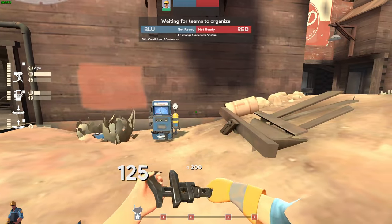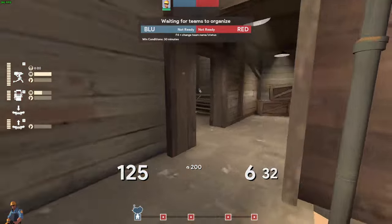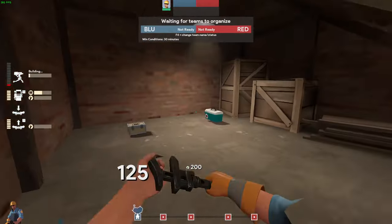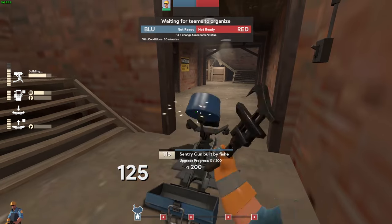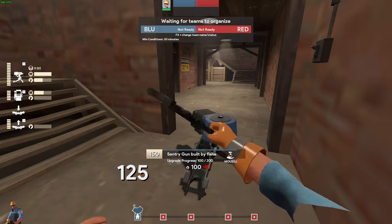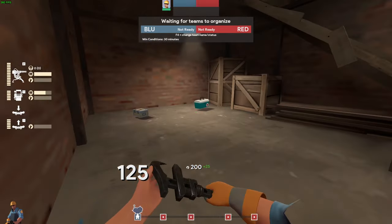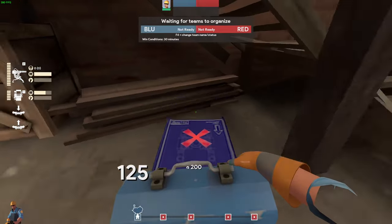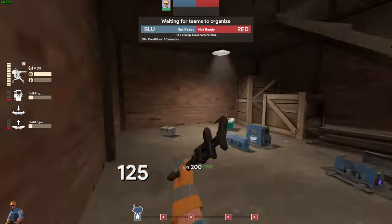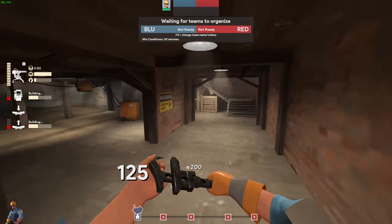Say you already have an Engineer and you're a second Engineer — what should you do? A second Engineer could consider locking down this large health pack. I want to point out this is more of a silly strategy, it isn't the most effective tactic available, but it is very fun. I often do this when I'm playing this map, even when I maybe shouldn't. Having a setup like this in order to lock down access to this large health pack and completely lock down the flank is pretty cool.